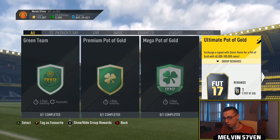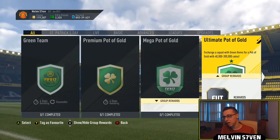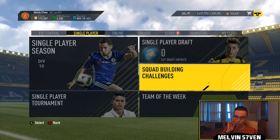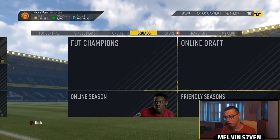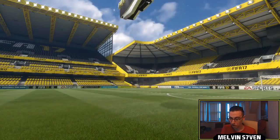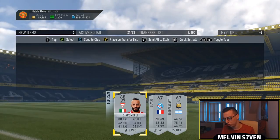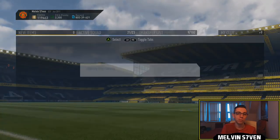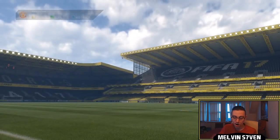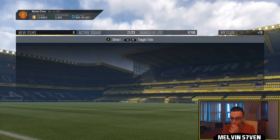Now with the Premium, the Mega and the Ultimate Pot of Gold - for the Premium you only need 2 players, this one you need 4, and for the Mega you need 9 Irish players. This is a huge risk because for the Ultimate one you can get between 40,000 and 300,000 coins. So depending on how much these Irish cards cost, you might not make your money back - but you might. If it's a Green Flare then wonderful - there's Bronze, Silver and Gold versions. A lot of people will say it's overpriced, but it gives value to common Irish players that now have a green card. The Bronze pack method will be really, really good this week.